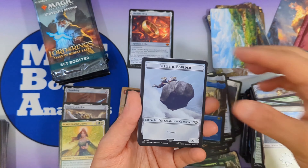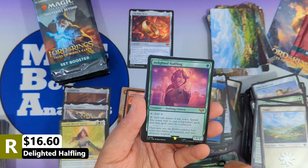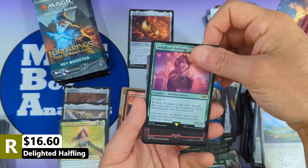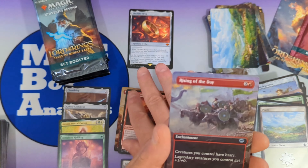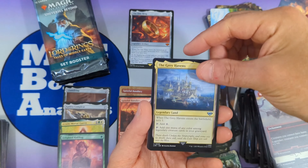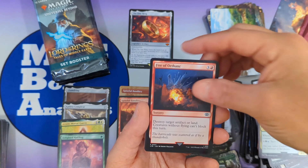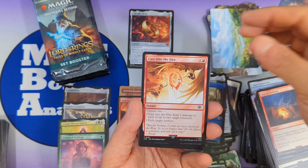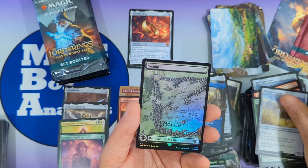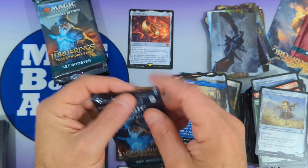We've got the Ballistic Boulder coming in for the trebuchet, followed by Ent Draught Basin. Then we're going to see Delighted Halfling — a very good hit from the main set, valued just around eighteen dollars. Even though it's not a mythic, it's going in the mythic pile because it's that darn good. Then Rising of the Day, The Gray Havens, Gloryfindel Dauntless Rescuer, Arwen Undómiel, Fire of Orthanc, Cast into the Fire, Smite the Deathless, Shower of Arrows, the Shire Scarecrow, a foil swamp, and another non-signed art card. Turns out to be a really good box.